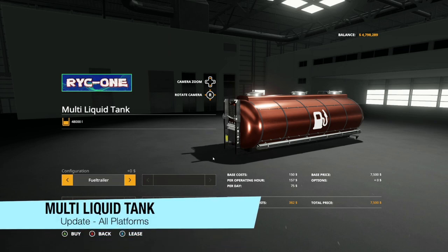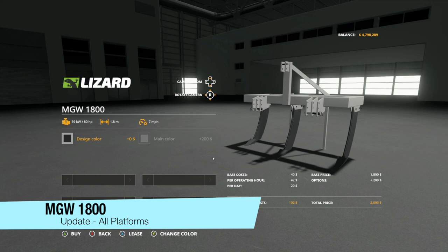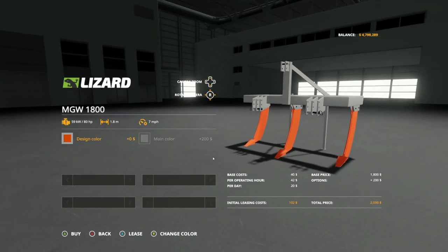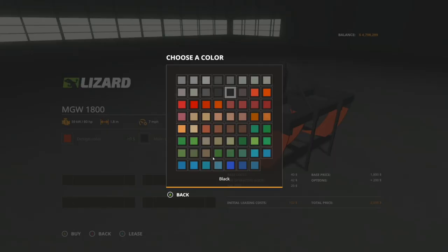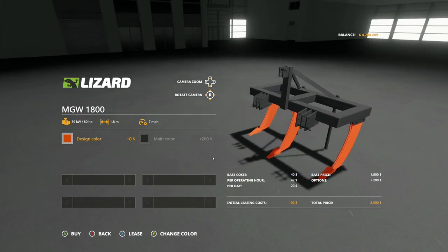Making our way into mod updates for all platforms today. First off, we have the multi-liquid tank - version 1.1 - they have fixed the download speed. Next is an update to the MGW 1800 - version 1.1 - they've added base color configurations and design color configurations. Design color changes the tines and parts that go into the ground, and main color changes the overall body. This is going to be the old color palette, so if you've got some older tractors or equipment, you can actually have these match as the color palettes are exactly the same.